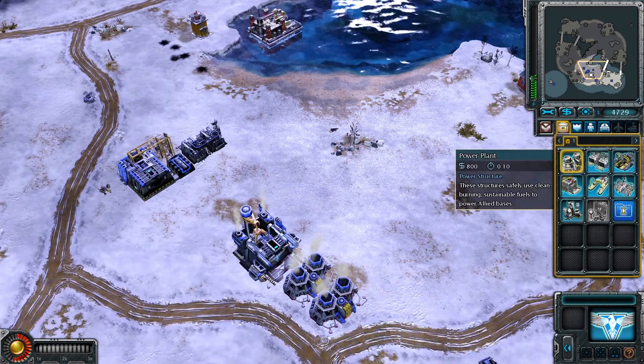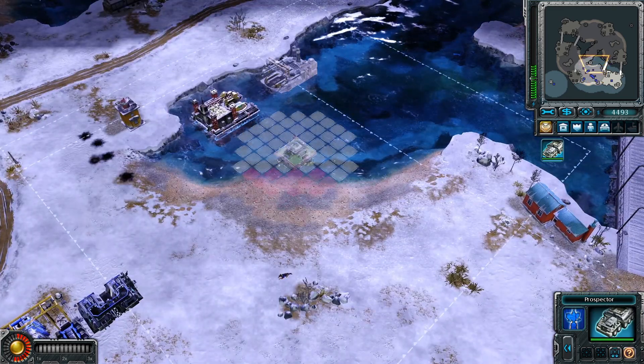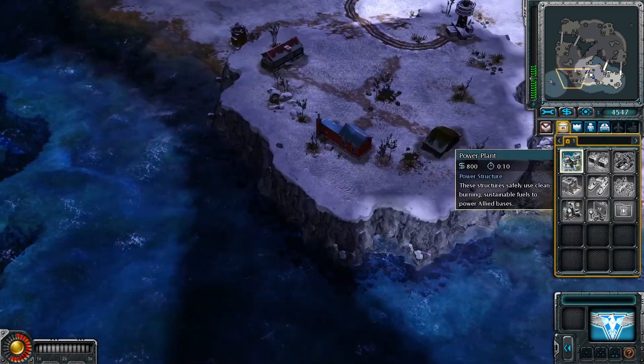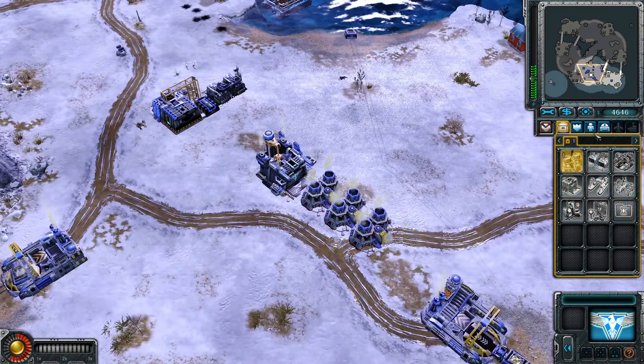We need someone to take a look around. So come here, and yeah, get deployed right here. I think we need one more power because we're gonna build a lot of stuff.